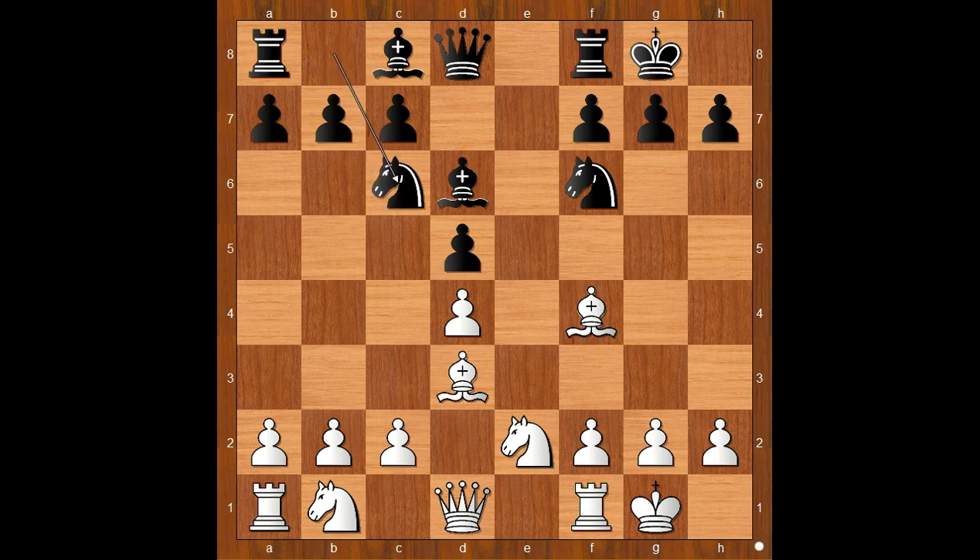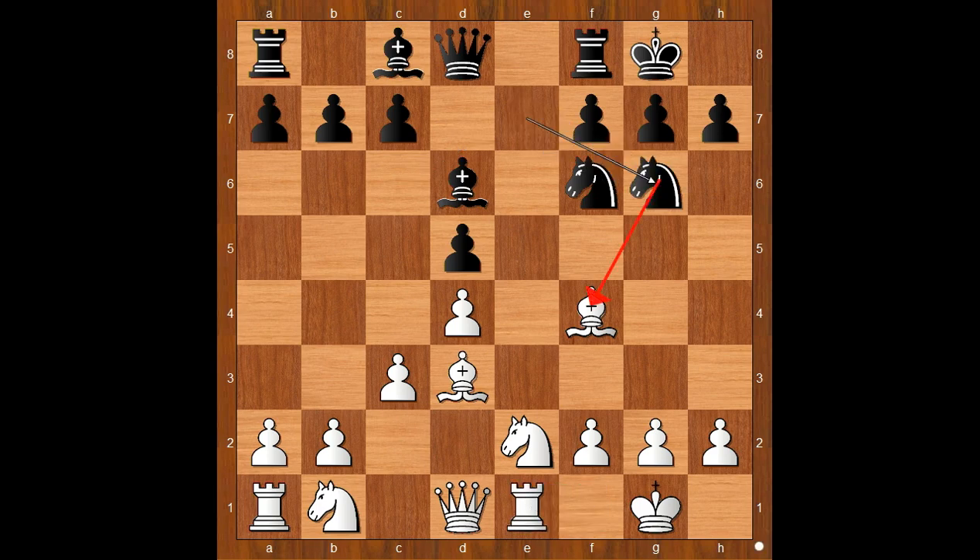It is black to move. Knight to c6 was played. Bishop to g4 is the most played move. c3 defending the pawn on d4. Knight to e7, Rook to e1, Knight to g6.